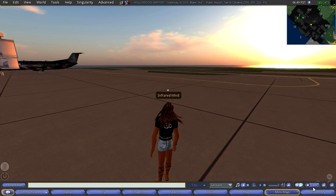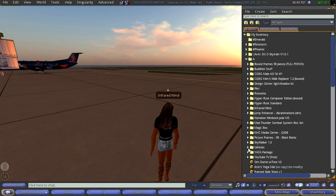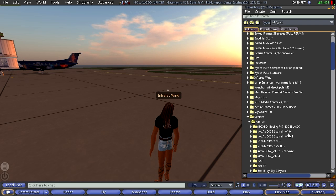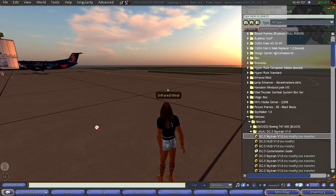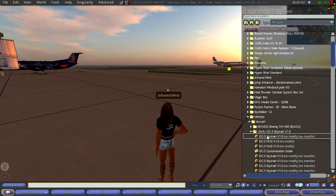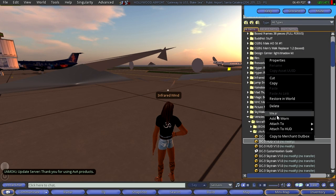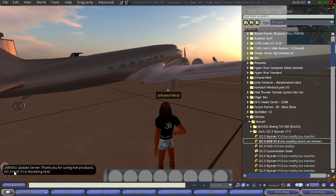The next thing we do here is jump into our inventory. I've got things kind of sorted out nicely here. Let me go into our aircraft — and there's our good old DC-3 Skytrain. I did some mods on this, so it's pretty cool. It is a fun project. And then you have to wear a HUD — you have to wear it — and that's for all your controls and everything.